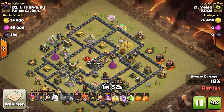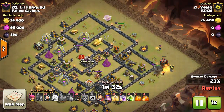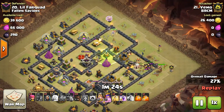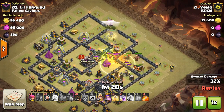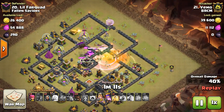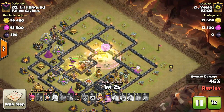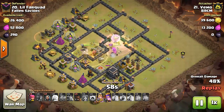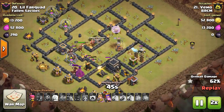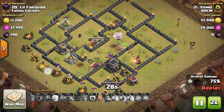We're going to speed this up a little. Giants and valkyries are going in with a jump spell ready to go, giving access to a ton of my base. Then I'm just going to do a surgical hog deployment around the outside of the base — speeding to times two here. And that's basically it, my base is done and over with. Good attack. Time to clash it out.